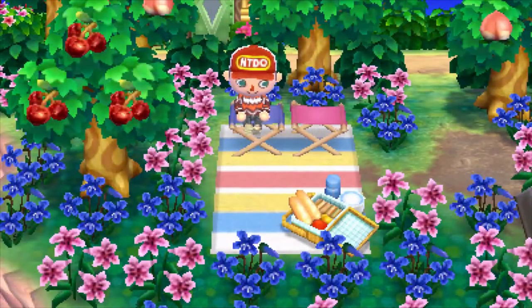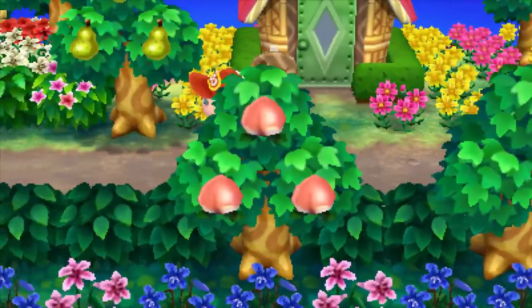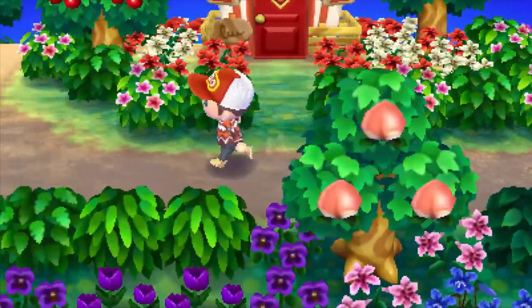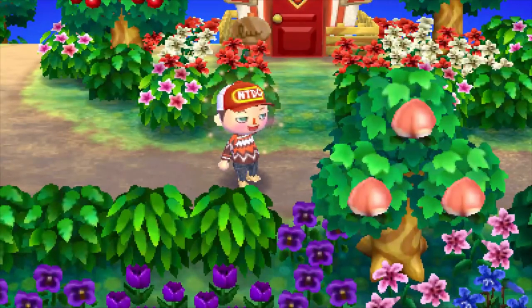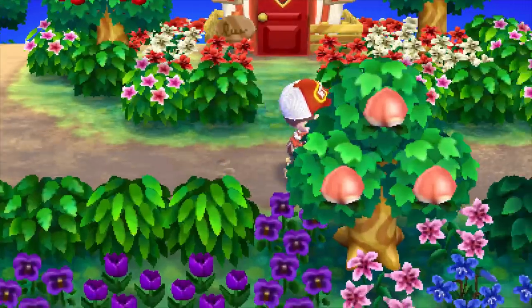Horizontal sections are a little more tricky. You can't exactly hide a break in a horizontal row, but you can try to make it look pretty. Try leaving a gap between the chains for a tree or a public works project to sit in, and dress it up with some flowers either side.